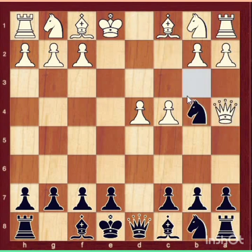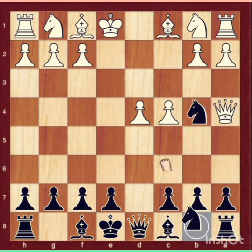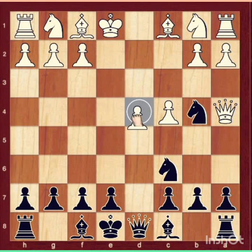Now white will play Queen to a4. White will think your knight is unsupported, so white wants to win a piece by Queen a4, checking the king and attacking the knight with a double attack. If you move your knight to c6, then simply white will win your knight by moving pawn to d5.